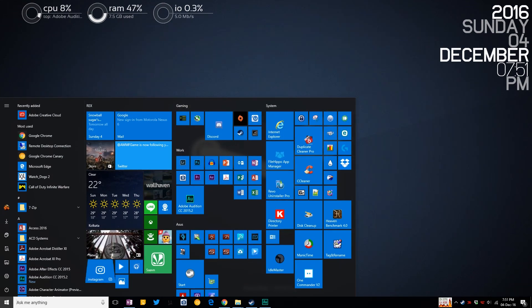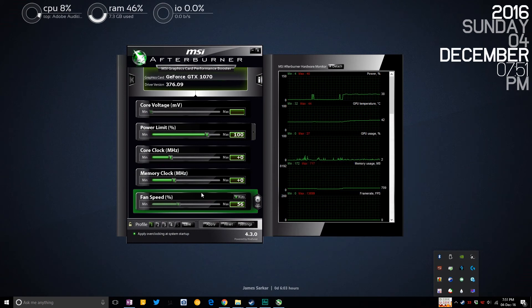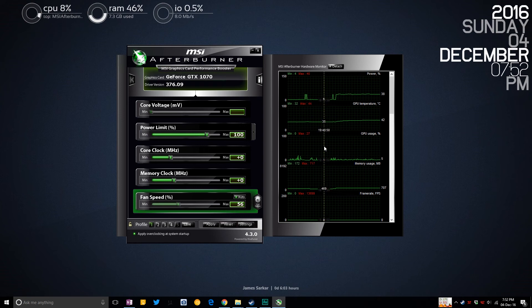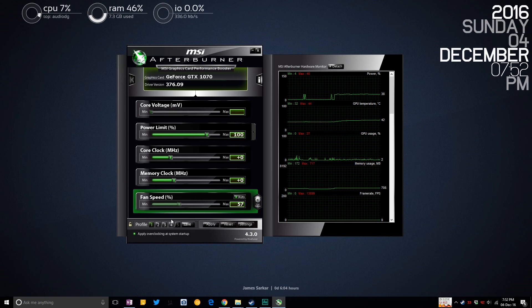Fire up Afterburner. The first thing to notice is profiles. Before you do anything, save your current profile as the default preset — just so if we run into trouble, we're covered. Simply leave everything at stock, go to Save, select Profile 1, and save it. Simple as that. This way we can load up individual profiles later.